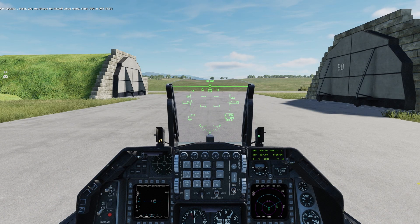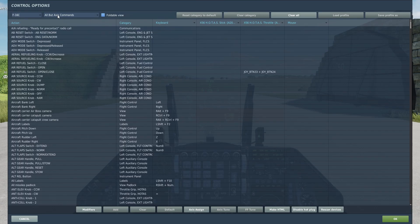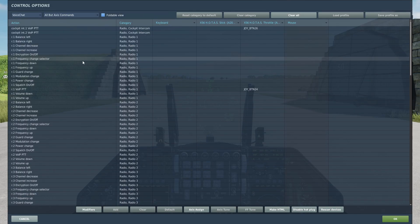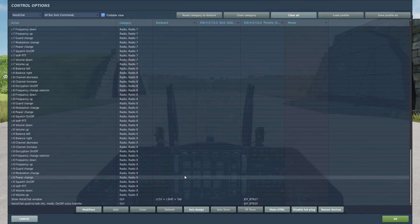First, let's pull up our controls. In the top left where you usually select your plane, hit that drop-down menu. At the very bottom you'll see Voice Chat — select that, then go to the very bottom of that as well. You'll find 'Show Voice Chat Window' and 'Voice Push to Talk Button' — you'll want to map both of those.